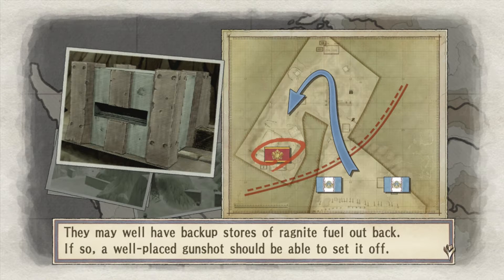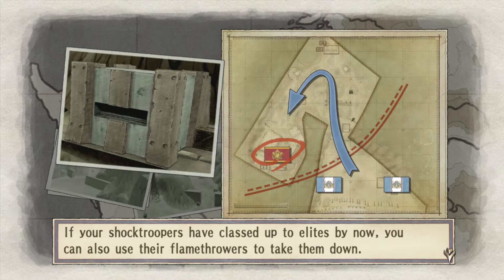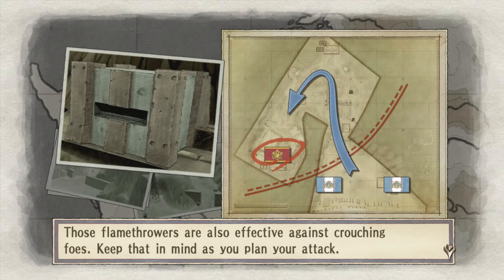The second issue is the concrete defensive bunkers that lie beyond the crest of that slope. They're incredibly resistant to attack and may take quite some time to take out — it'll slow you down. They do have a weakness though: you can do major damage to them by attacking the gun at the front or the rear doors. They may well have backed up stores of ragnite fuel out back — a well-placed gunshot should be able to set it off.